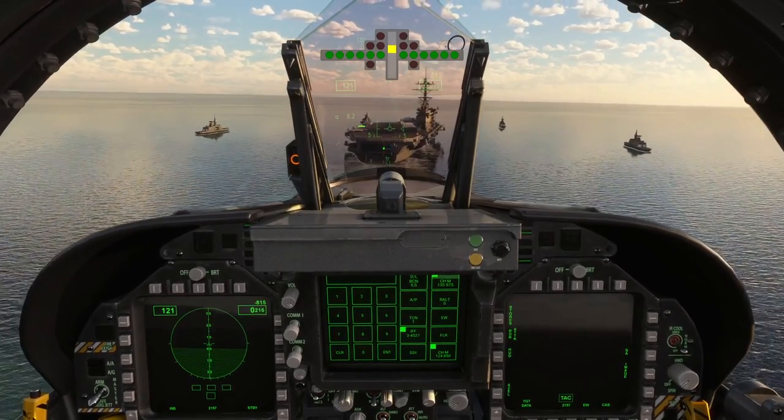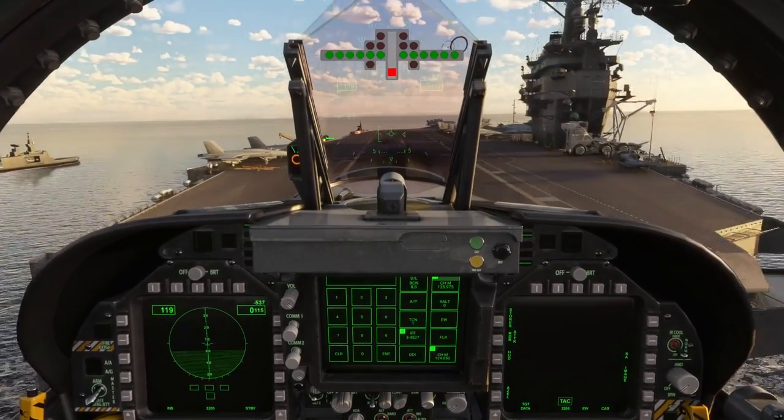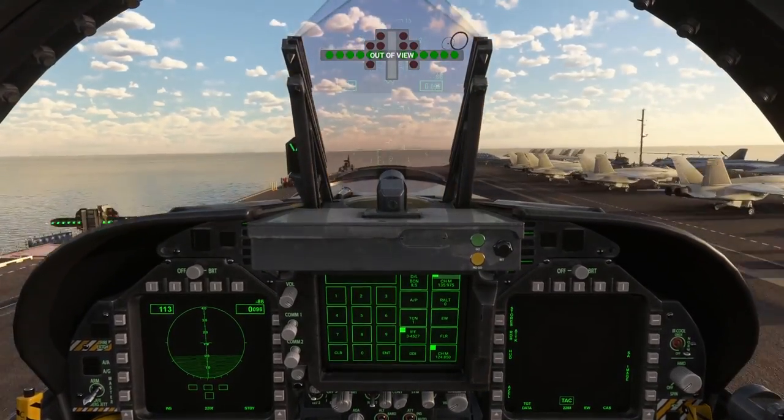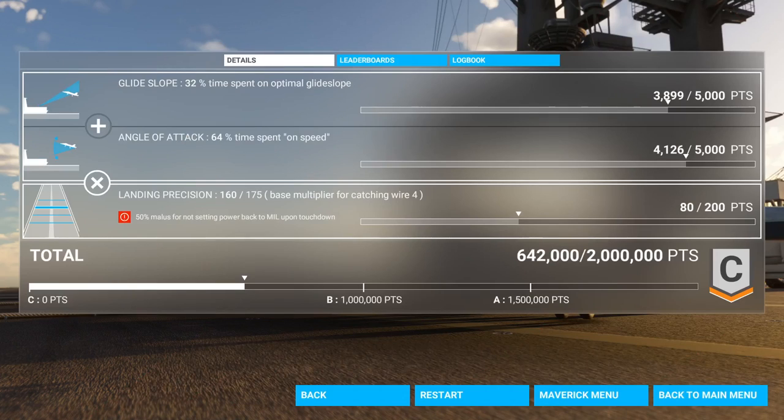I swear the last pass should have caught a wire, but I'm not sure. Okay, well this time I caught a wire. But what are they even scoring me on? They want me to spend a lot of time on approach — base multiplier for catching wire. Weirdly, even though I wasn't, I felt close to the glide slope for most of it, and they still gave me most of the points. It seems like I lost most of the points on landing precision. I got a demerit for not sending power back to military power on touchdown — I should have immediately throttled up.